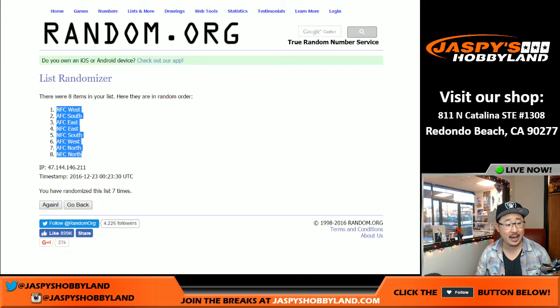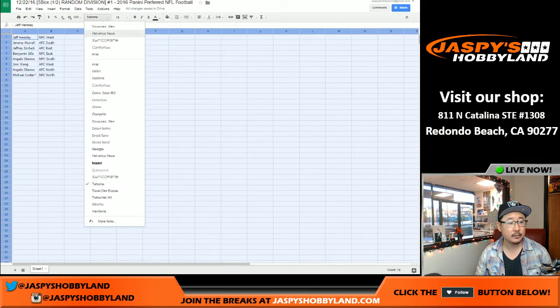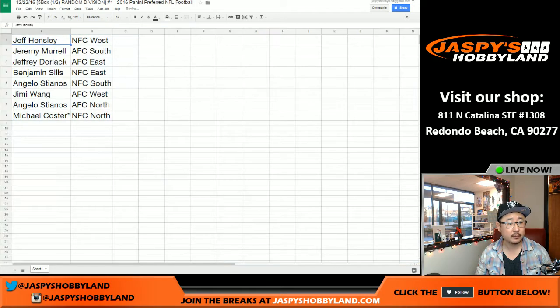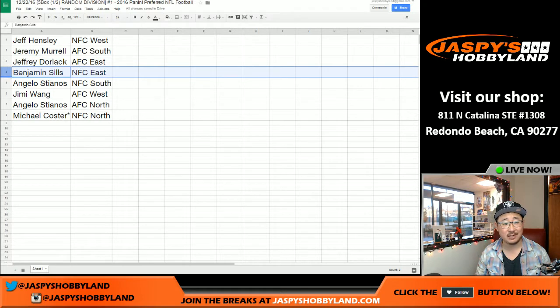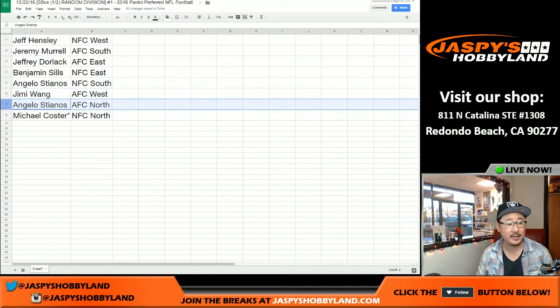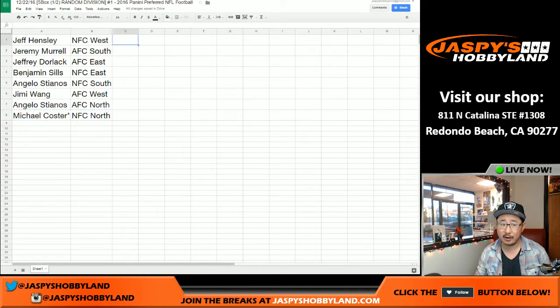NFC West on top, NFC North on the bottom. Let's copy and paste. So here's what we've got, folks: Jeff, you have the NFC West. Jeremy with the AFC South. Jeff Dorlach, Slam Jam, with the AFC East. Ben, you've got the NFC East. Angelo Stianos with the NFC South. Jimmy, you've got the AFC West — maybe a little Raider Joe Mojo. And Stianos, AFC North. And Mike, you've got the NFC North. Trades are allowed. Usually there aren't very many trades, but if you'd like, go for it. We're going to pause the video and see if there's any trades. We'll be back in just a second. Stick around.